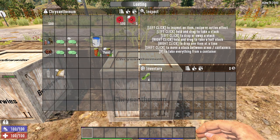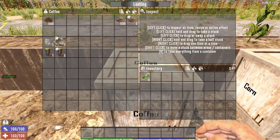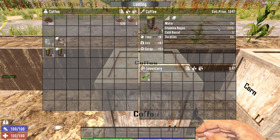Chrysanthemum — this easily misspelled flower — is used in paint, red tea and mineral water. You can find wild chrysanthemum in the forest biome. Next up, coffee beans. The holy beans are used in making coffee drinks: blackstrap coffee increases stamina regen and cold resistance for 10 minutes, while regular coffee has a weaker version of this effect for less time. Coffee seeds are looted from the same places as potato seeds, as it doesn't grow in the wild.